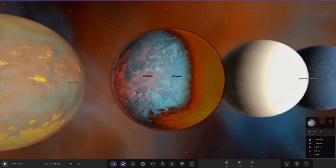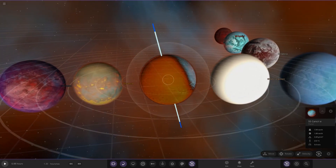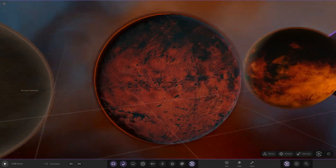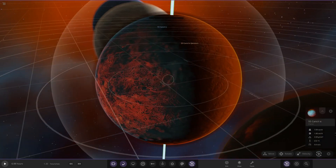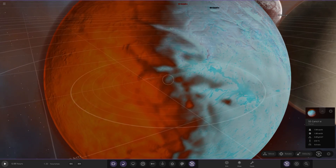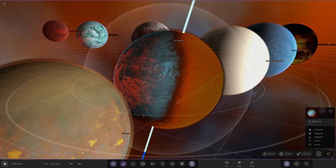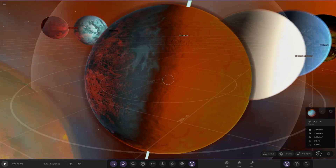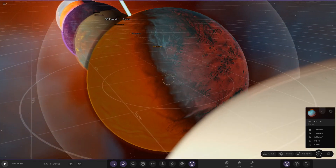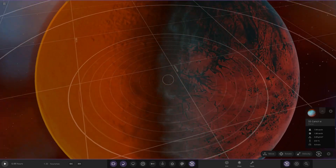Then we have Exiled Neptunian's one — also with a tidally locked effect. Rotating to the correct orientation, the face facing the star is the hot side, and behind it we have a glowing blue area. The mix between light and dark looks really cool — light blue on the dark side and red/violent hot colors on the front side. That is a good looking world.